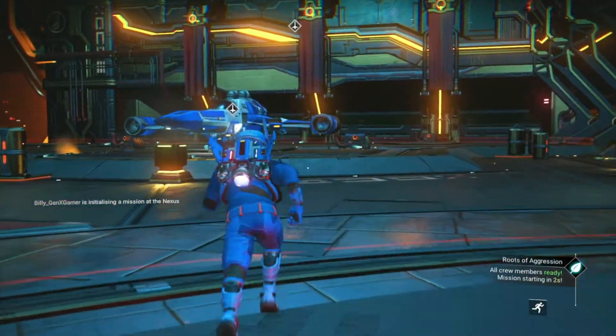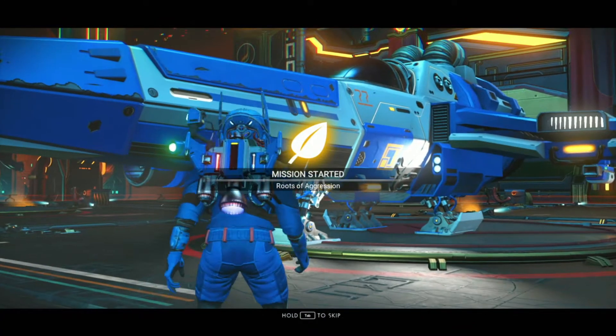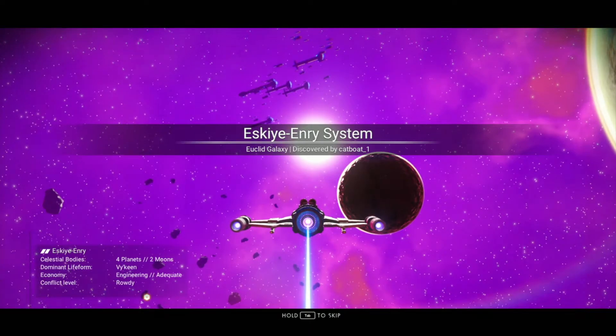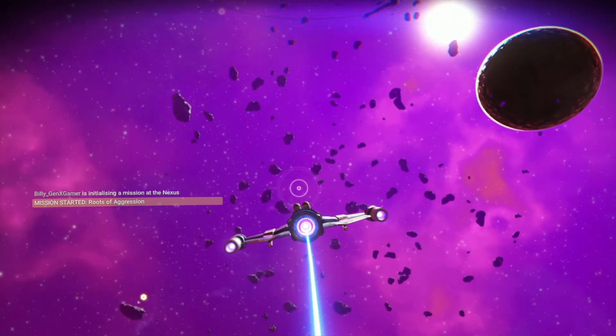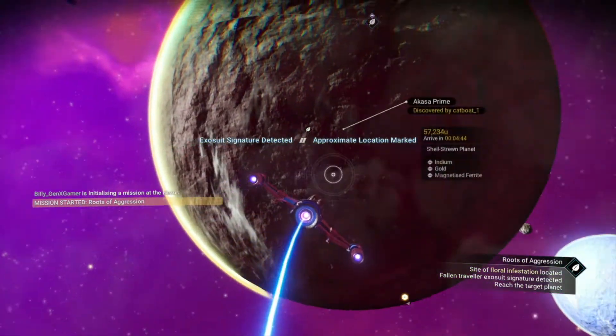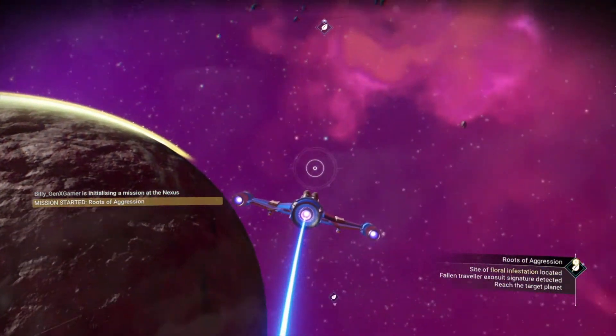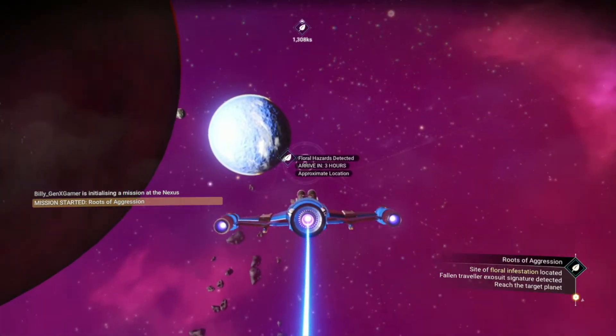So I'm going to go through here and let's see what happens. I'll see you at the planet this thing's going to take me to. Here we are, and this is Cat Boat One — discovered this system. Let's see where it's going to take me. Oh, down here. All right, so let's go to that planet.